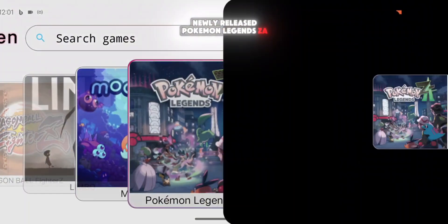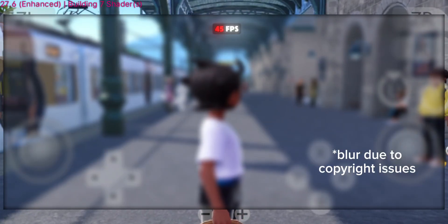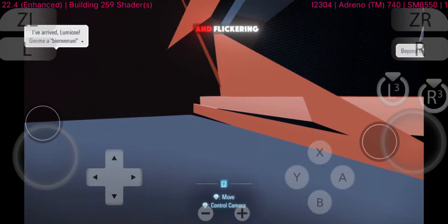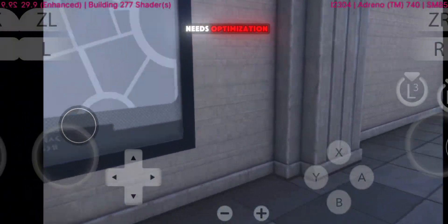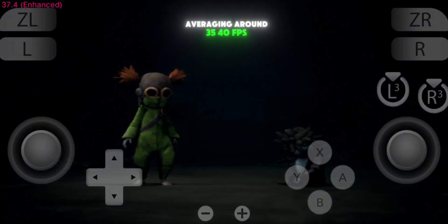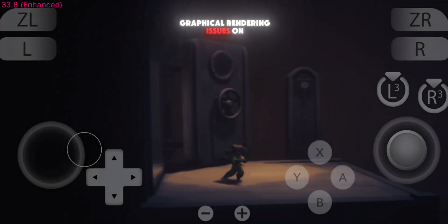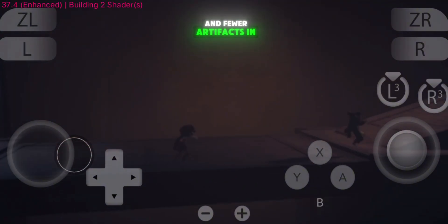Then I tested the newly released Pokemon Legends ZA, and this one was pretty interesting. When I first tested it with a custom GPU driver, the game ran around 40-45 FPS, which is surprisingly good considering how new and demanding it is. However, I also tried running it without a GPU driver, and while it's still playable, I did face graphical glitches and flickering, especially during cutscenes and dynamic lighting areas. The emulator's stability was solid, but visually it still needs optimization. Lastly, I tested Little Nightmares 3, and it performed quite well, averaging around 35-40 FPS — a small but noticeable improvement of about 2-5 extra frames compared to the previous version. Also, this update fixes some graphical rendering issues on Snapdragon 8 Elite processors in certain titles, which means high-end users will finally get more stable visuals and fewer artifacts in complex games.